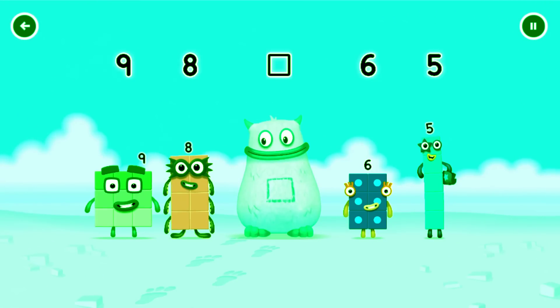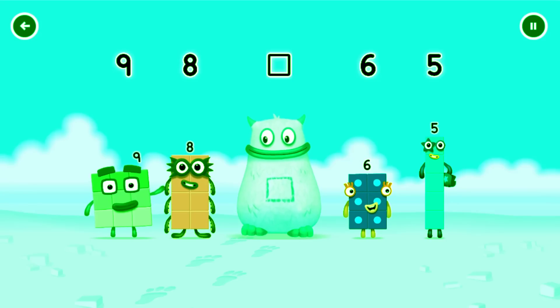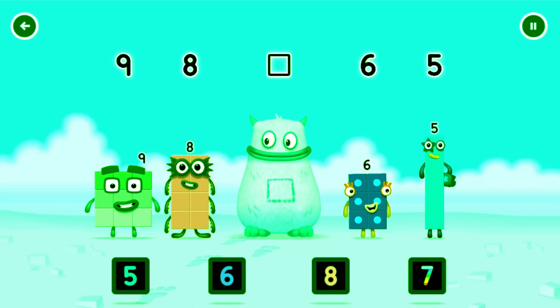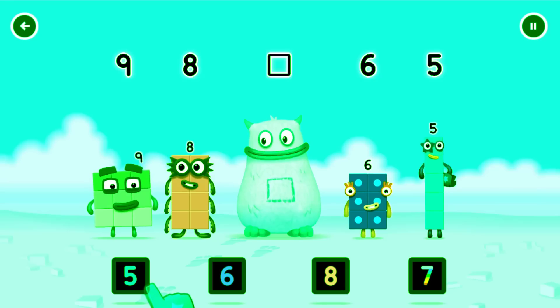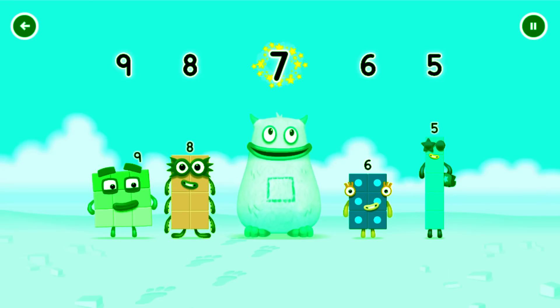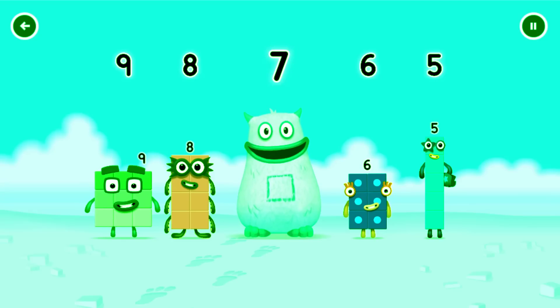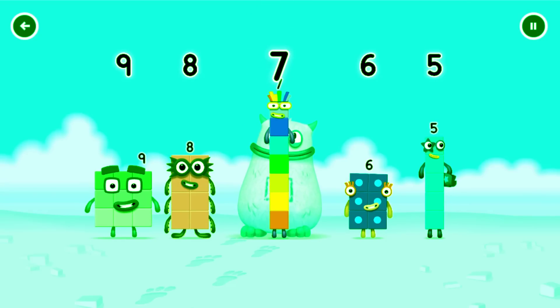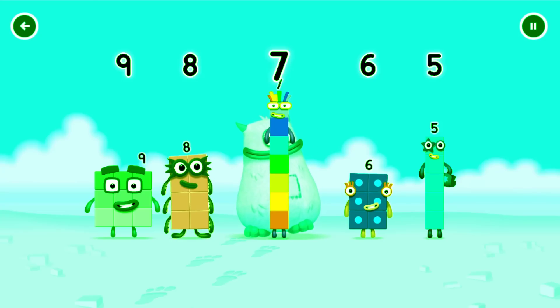Find the missing number to reveal who's inside Big Tum's Tum. Nine, eight, yum. Six, five, yum yum. Who's in my tum? Drag the missing number to the square gap above. Seven — solved it! Seven was in my tum. Yum yum.